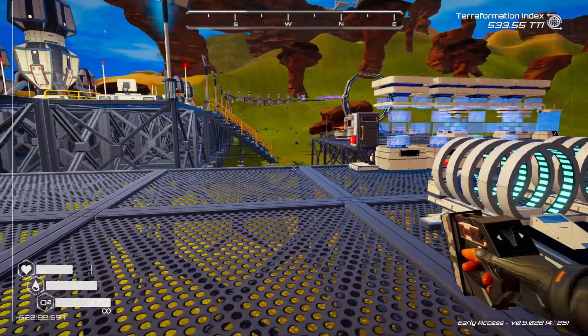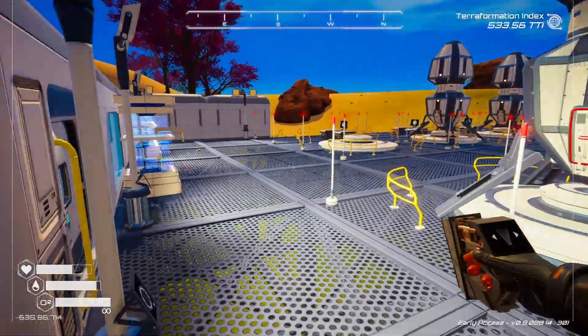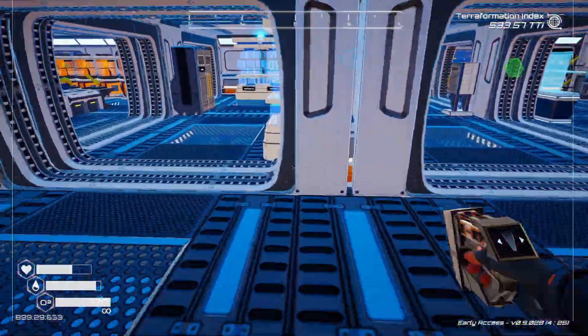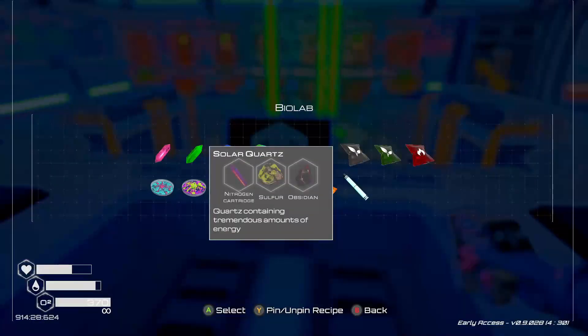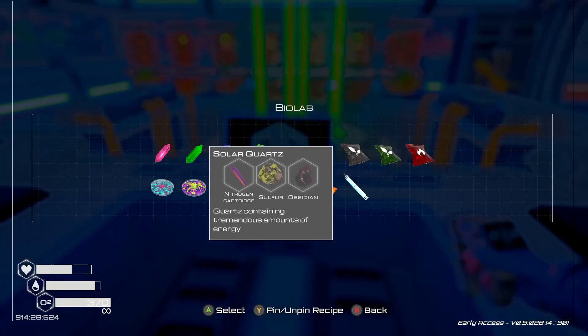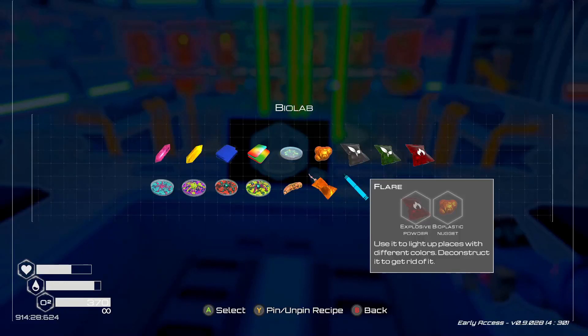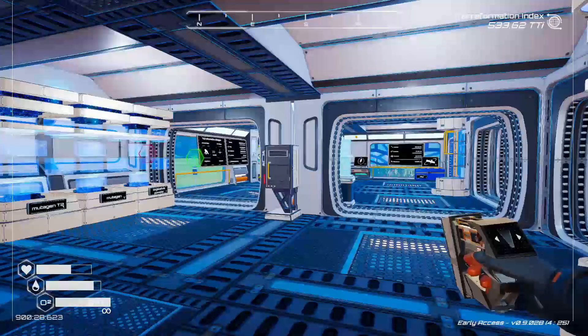Anyways, we got the new trees. We gotta go back over there because I don't have the machine here for the quartz. Solar quartz requires nitrogen, sulfur, and obsidian - interesting. You can also make flares - I found that out and I have a setup for making flares. Not that you really need to make them, because if you go into enough POIs you get tons and tons of flares.